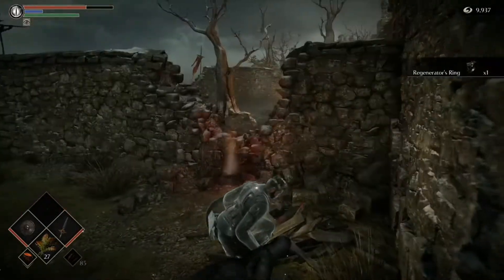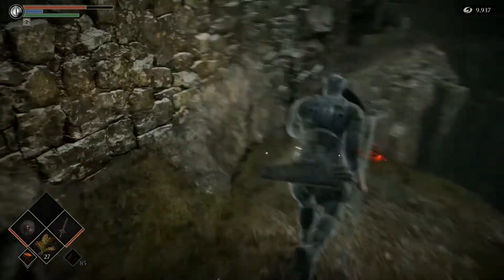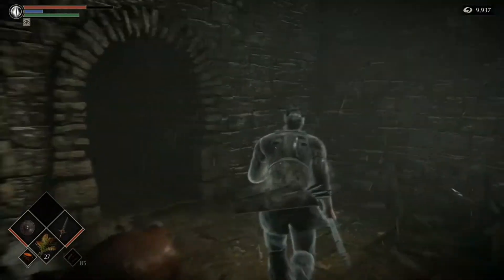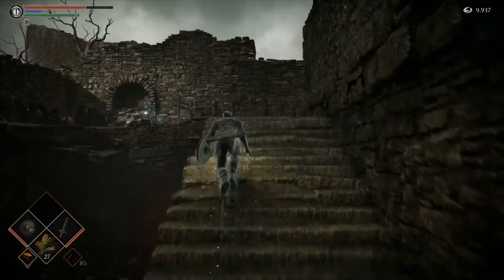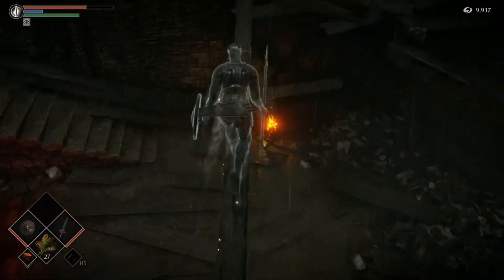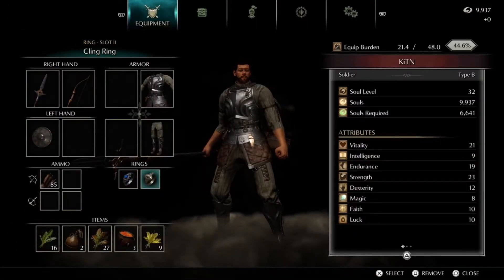Down here to this narrow pathway — and this is the Regenerator's Ring. This is the ring I was talking about: if you roll onto the wall you can come down here and get this early, but at that point you skip a lot of the level and I didn't want to do that just yet. Head back in and there's another item on the backside. We have to walk across the board. I think this is another ring — the Grave Robber's Ring.